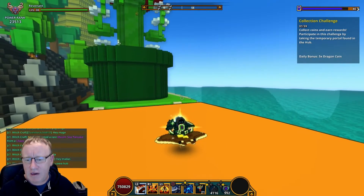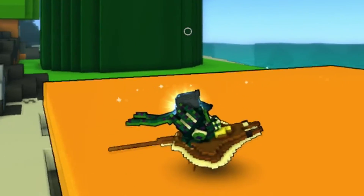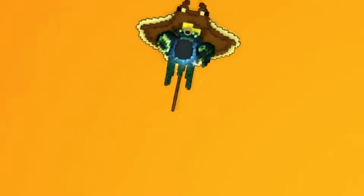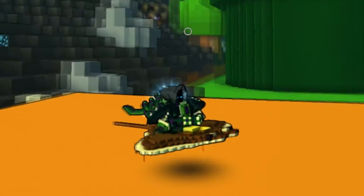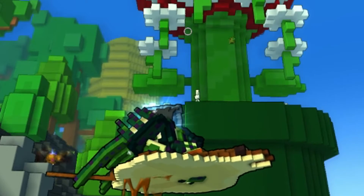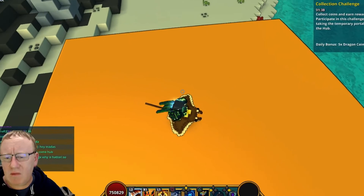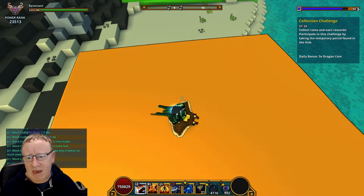We've got 50 mastery for the sea pancake and it is a mount. Let's see if it's automatically equipped — it is! So let's take a look at it. Obviously I'm more Revenant and well, it's like a flying carpet mount I suppose, and it's dripping goo — dripping treacle probably. It's very much like quite a lot of other mounts in the game.